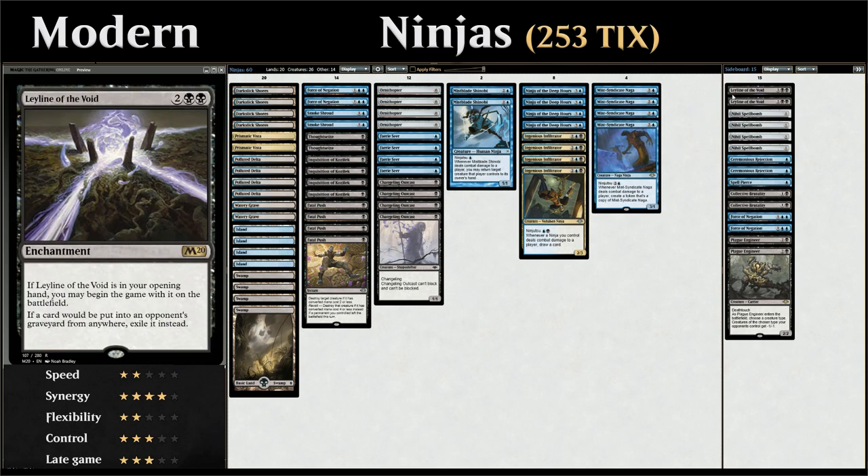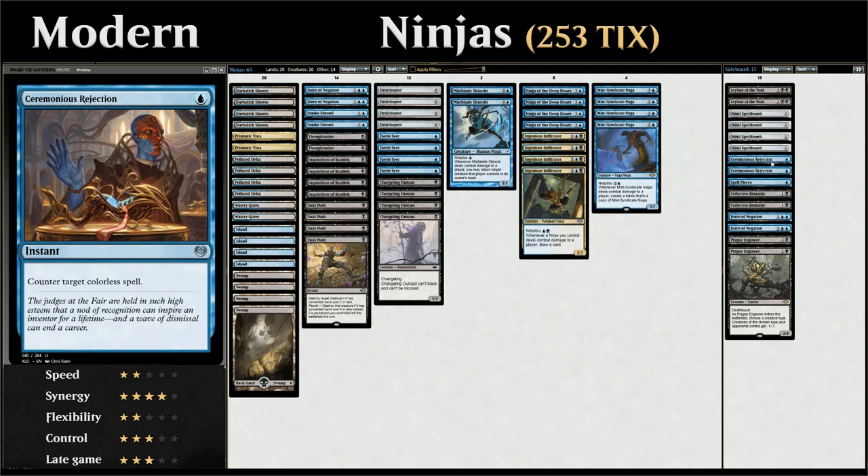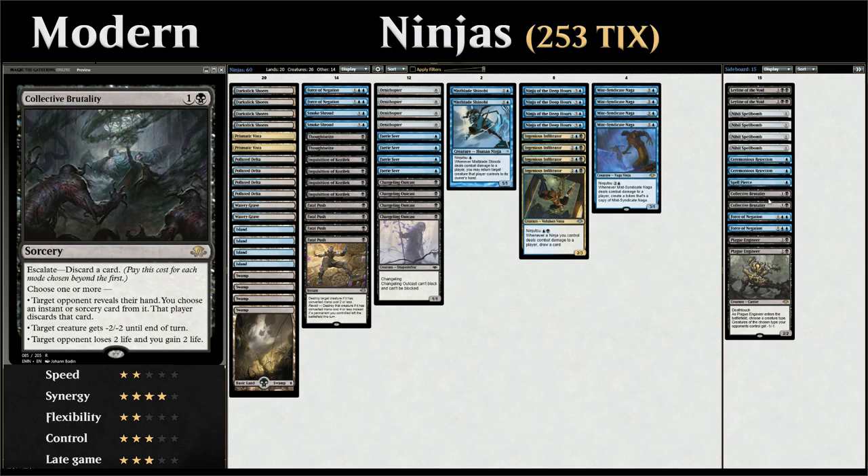For the sideboard: six graveyard hate cards with two copies of Leyline of the Void and four copies of Nihil Spellbomb, which is more flexible than Leyline since we don't need it in our opening hand, and drawing multiples still cantrips. Two copies of Ceremonious Rejection to counter target colorless spells, great against artifact or Tron decks. One Spell Pierce to counter a non-creature spell unless the opponent pays two — a nice cheap counterspell to protect our Ninjutsu synergies.